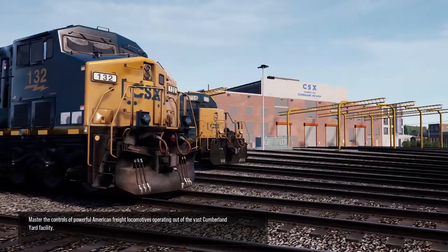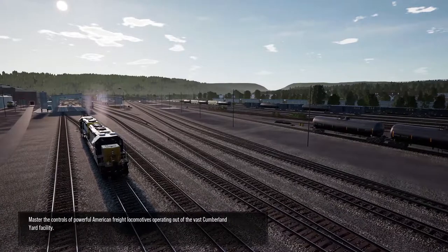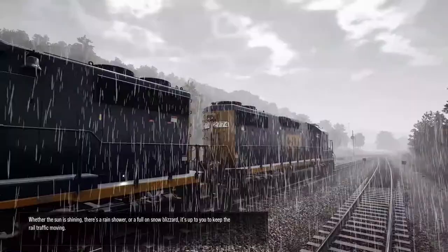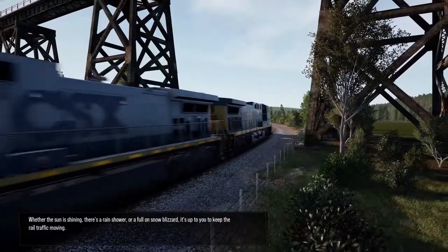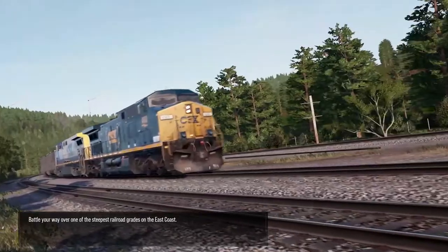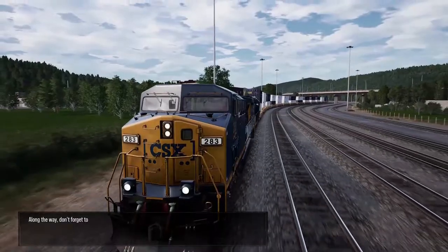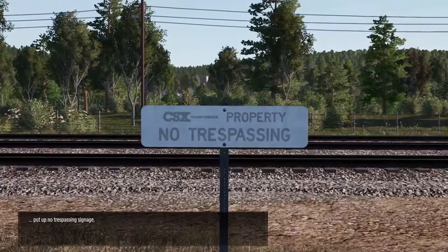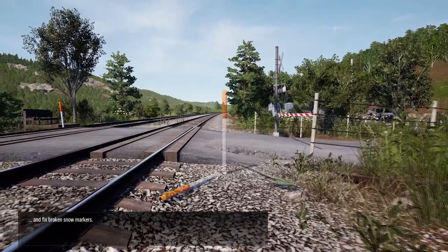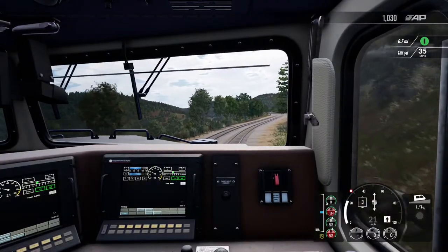Welcome to Pennsylvania — crossing the Allegheny Mountains. The Sand Patch Grade is a vital link in the sprawling CSX rail system. Master the controls of powerful American freight locomotives operating out of the vast Cumberland Yard facility. Whether the sun is shining, there's a rain shower, or a full-on snow blizzard, it's up to you to keep the rail traffic moving. Battle your way over one of the steepest railroad grades on the East Coast.